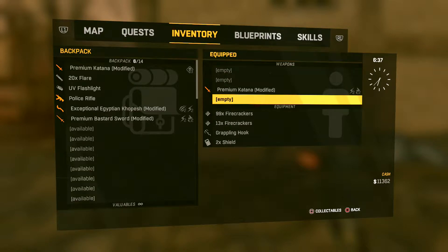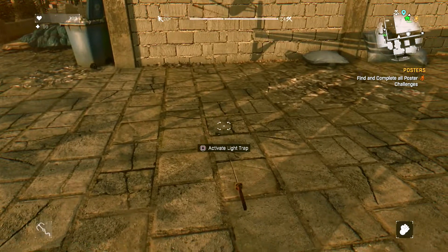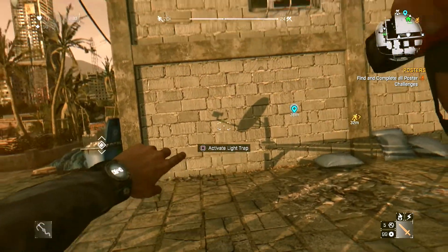This will allow you to have the weapon you just threw hit the wall and hit the ground so you can pick it up, and the one you dropped from your inventory at the same time will also hit the ground, which you can also pick up. Let me show you really quick what I'm talking about — there's one right there.